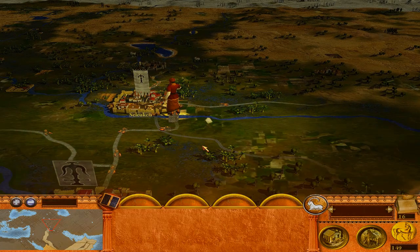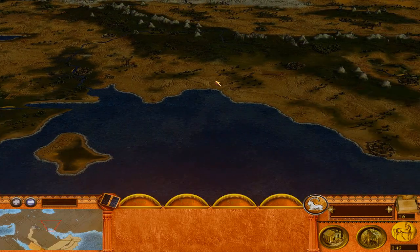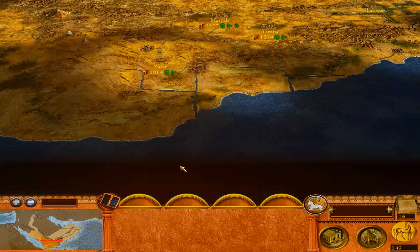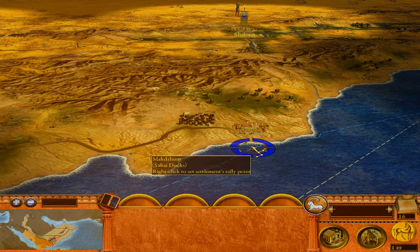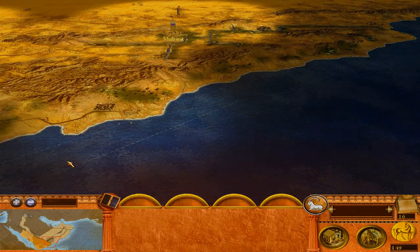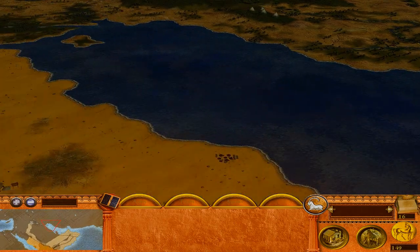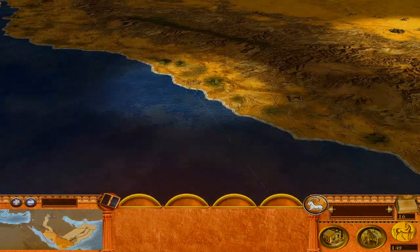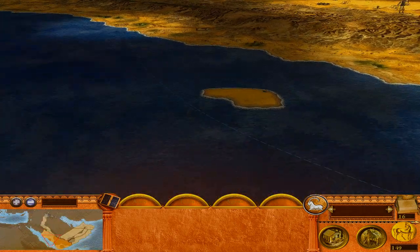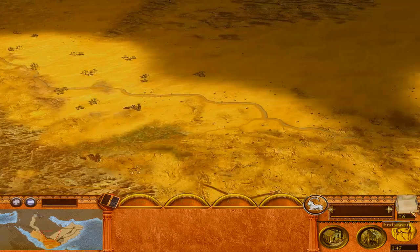Moving on — the Seleucids must have a port somewhere that gives them and us a nice trade route. We see the trade lines on the map but I don't see the actual movement from these lines. There's a blue line, a white line, a gray line — I'll follow the blue line. It goes straight into some type of port, probably. We're gaining trade from the Seleucid connection, though exactly how trade works in this mod is completely new to me.